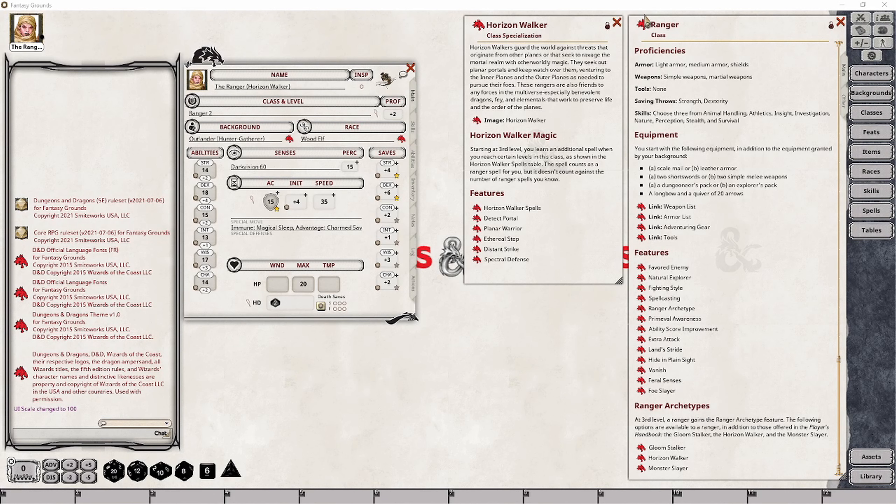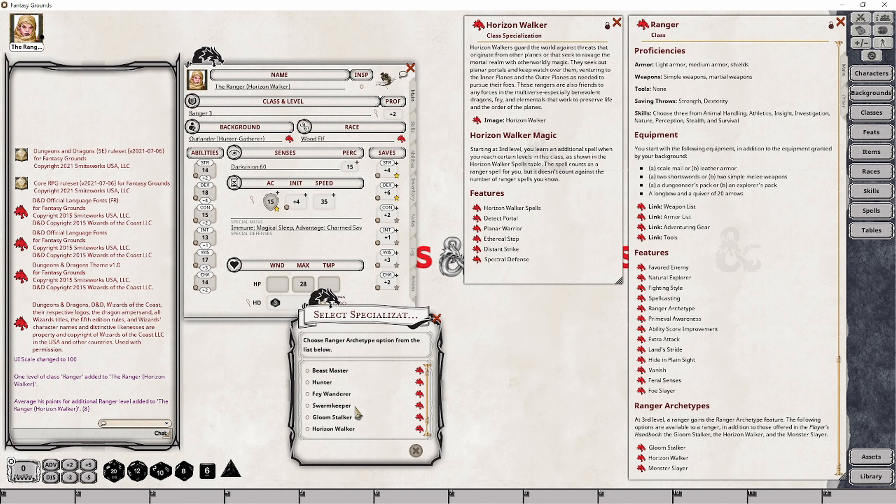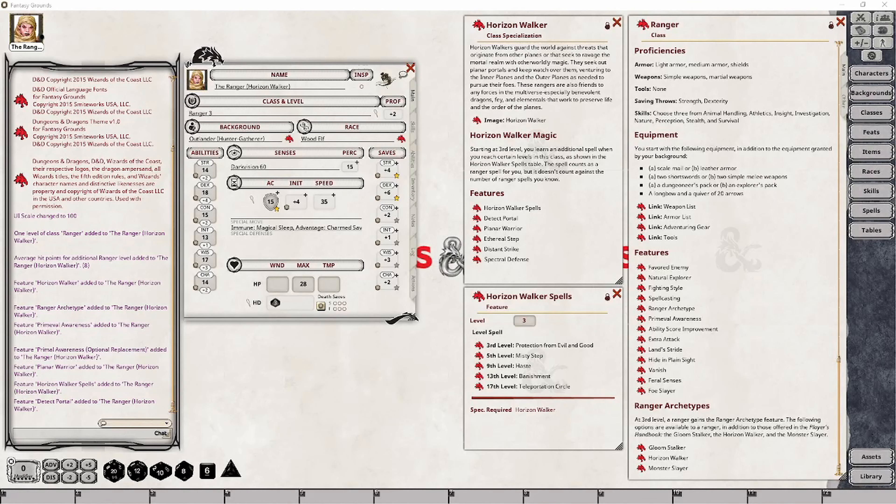Let's level our current Ranger up so we can start taking a look at the features they will be gaining — and this is a Horizon Walker here. Much like the Gloomstalker, the first feature your character is going to gain are some archetypical spells specific to the class specialization, designed to complement your character's planar capabilities. The feature is called Horizon Walker Spells, and it gives your character a limited number of new spells that won't count against your character's prepared spells list.